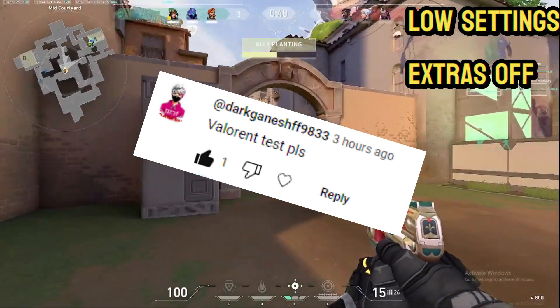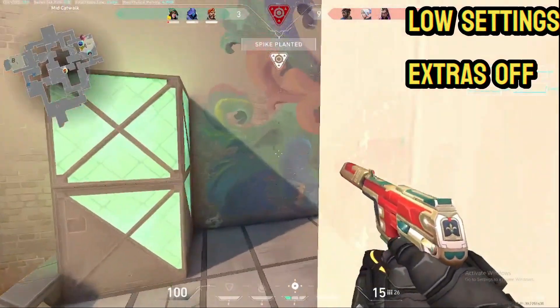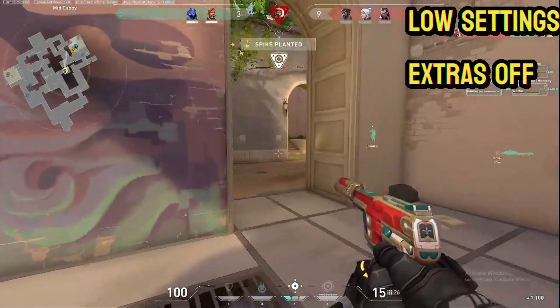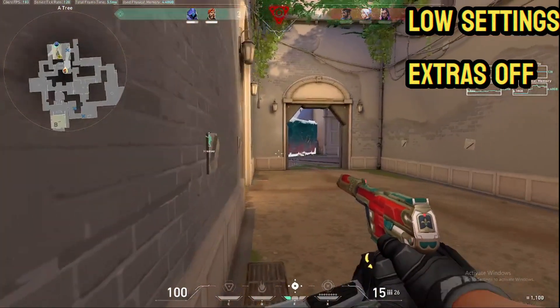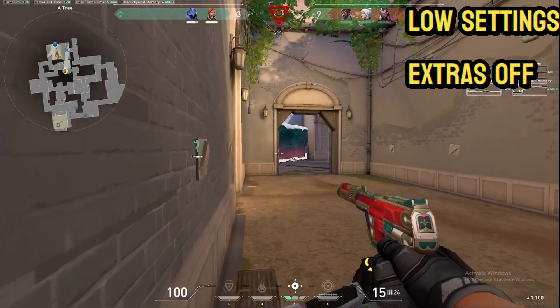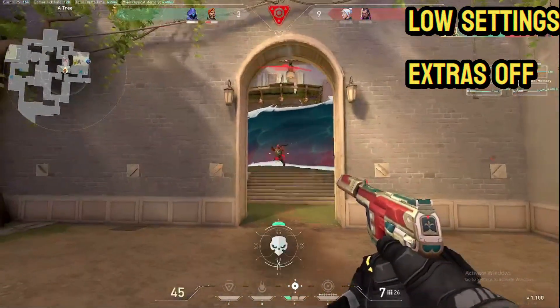We are going to go through the low, medium, and high settings. For the first three — low, medium, and high — we are going to do it without all the anti-aliasing, without all the clarity filtering and sharpening things. It's just going to be the base low, medium, high, so we can see what it is.